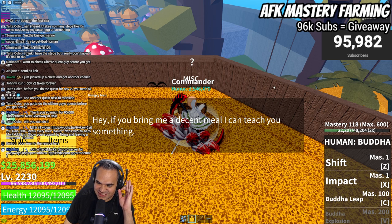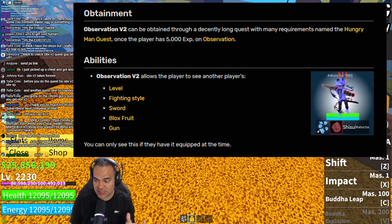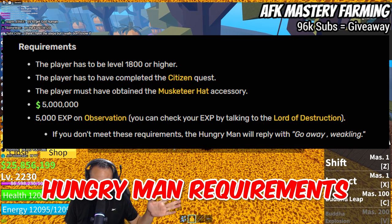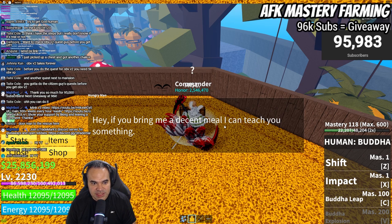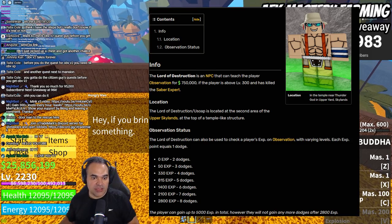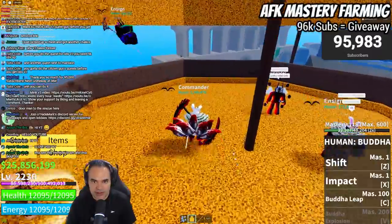Hello, I'm Trent, aka O-Trademark. Here we are doing our Observation V2 quest. You have to do your Observation Haki and then get 5,000 mastery points, which is quite difficult. Once you've completed that, you're going to go into the little pineapple hut in Third Sea and talk to this guy. You can check your mastery level at Usopp in Skypea in World One. Once you have the 5,000 dodges, come to Third Sea, talk to this guy, and he'll say bring him a decent meal and he can teach you something.